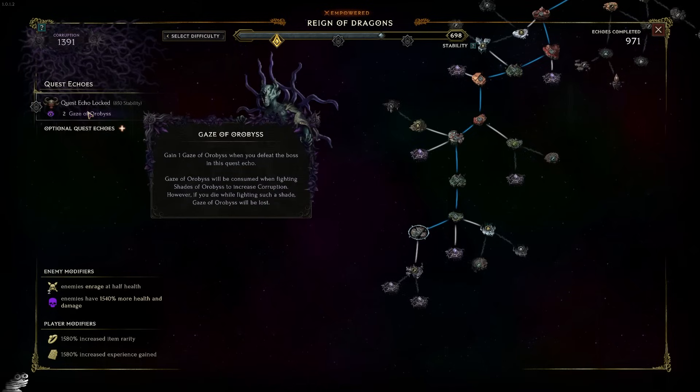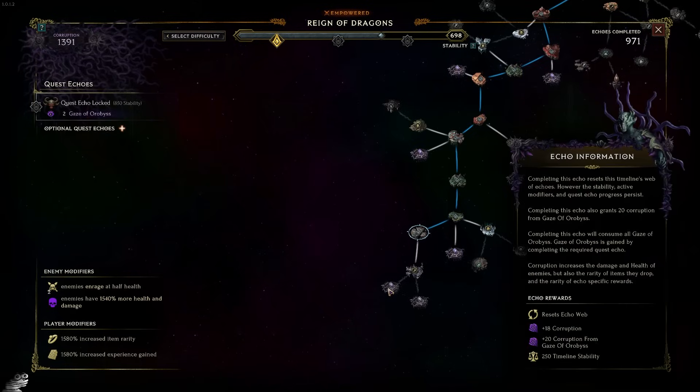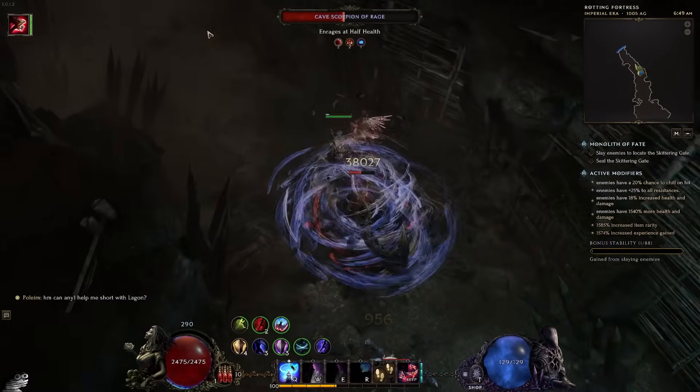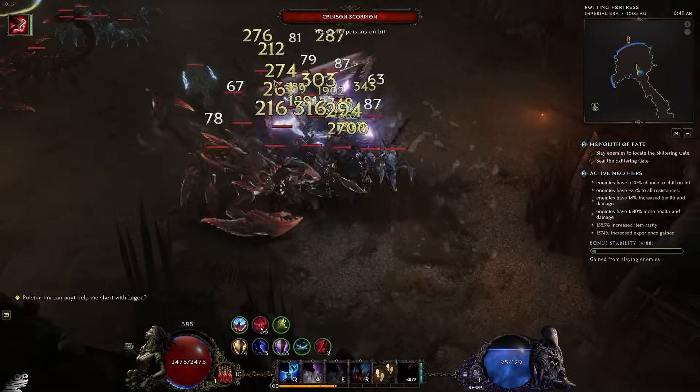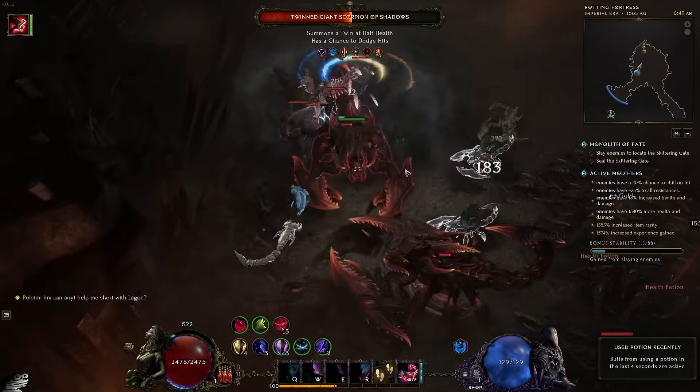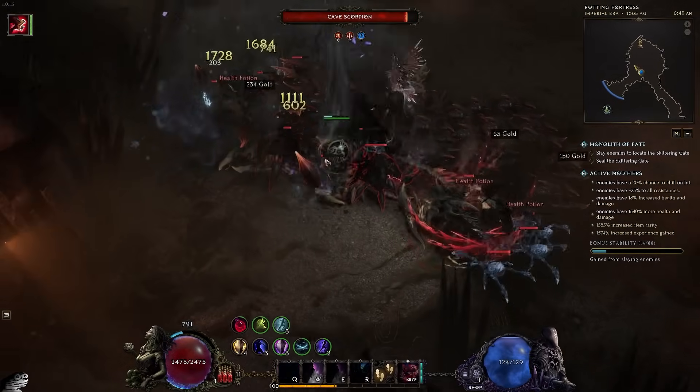You do not want to go over two Gaze of Orbises, as anything past that will end up losing you a little bit of potential corruption. If you do this efficiently and quickly, you will be able to gain somewhere around 40 to 50 corruption every 30 minutes or so — meaning with a relatively fast build, 80 to 100 corruption per hour is something that should be achievable.